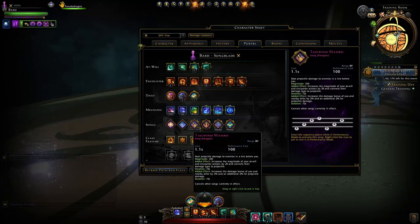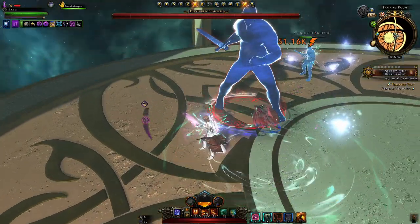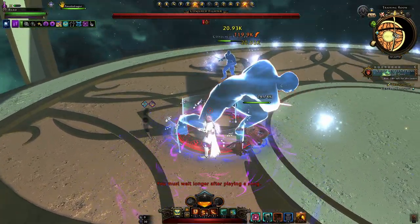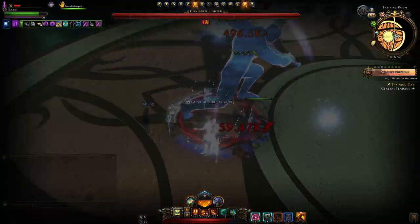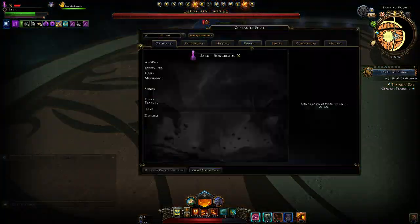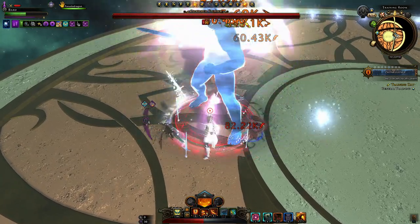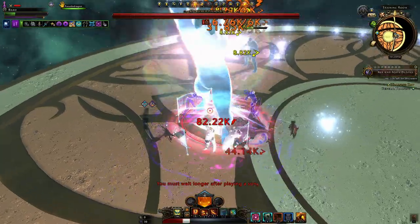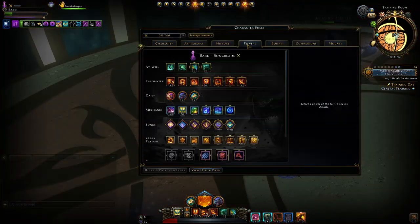Ultimately in combat, you'll want to have Tailwind Mambo active. You can cast it outside of combat — that's fine. When you go into combat in single target, cast Ballad of the Hero and attack. When you're able to cast Ballad of the Hero again, you do so. Ballad of the Hero lasts 20 seconds, and before those 20 seconds are over you want to cast the finale — which is the 800 magnitude hit, like Anvil from your fighter. Cast it, then go into perform again, cast Ballad of the Hero, and continually go back to attacking.